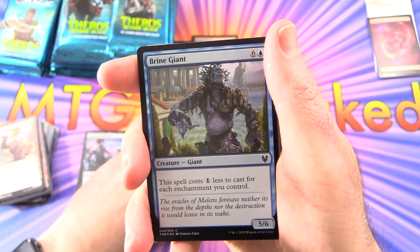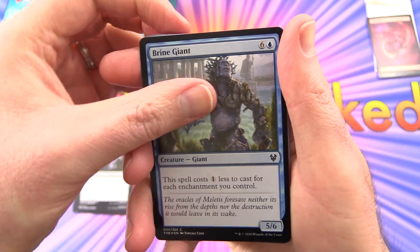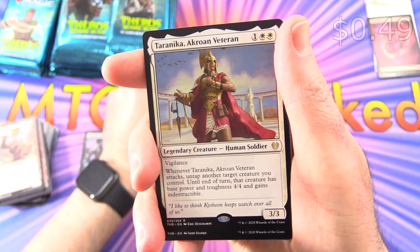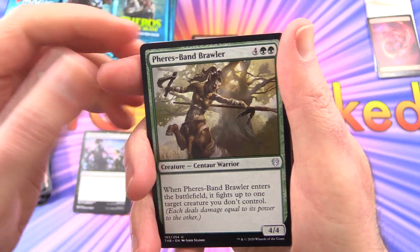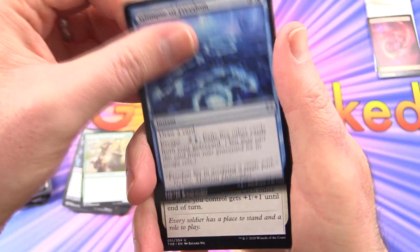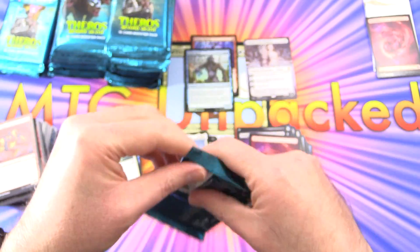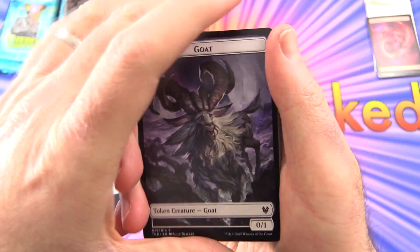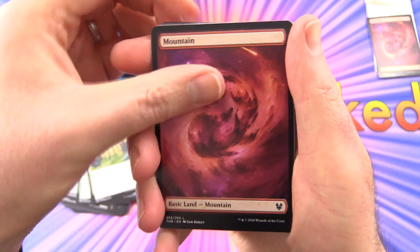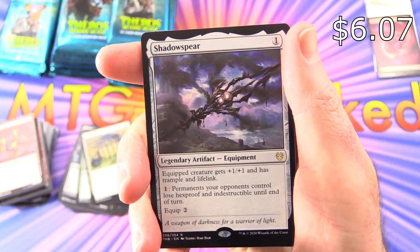MTG Arena. We've got a Swamp, a Brine Giant Foil — nice foiling on that guy — and the rare is Taranika, a Crown Veteran. Uncommons are Fresband Brawler, Glimpse of Freedom, and Phalanx Tactics. Still looking for the foil lands — those are a hot commodity. And we've got another goat here, Mountain.